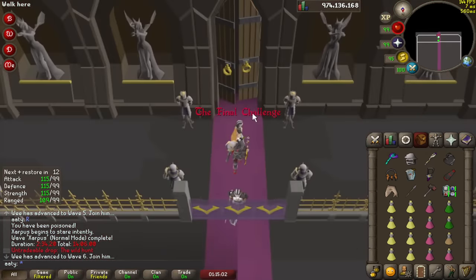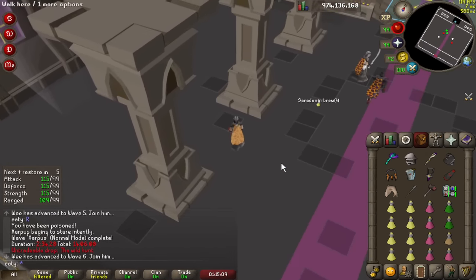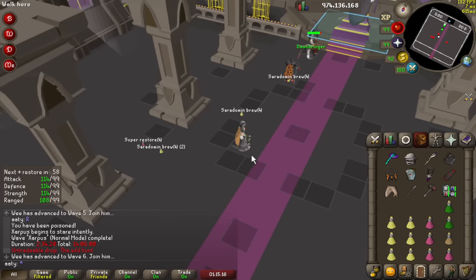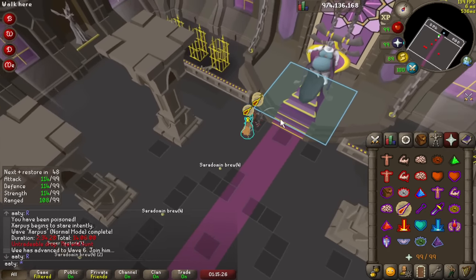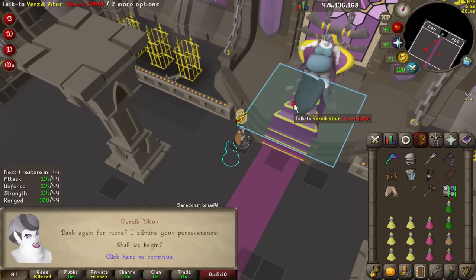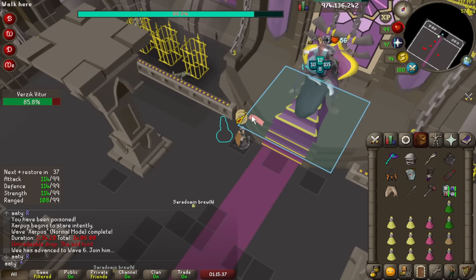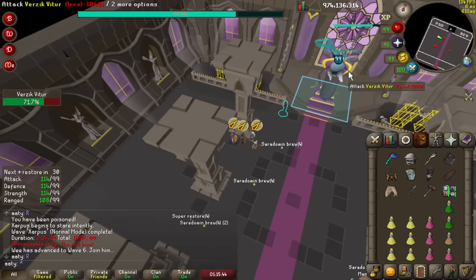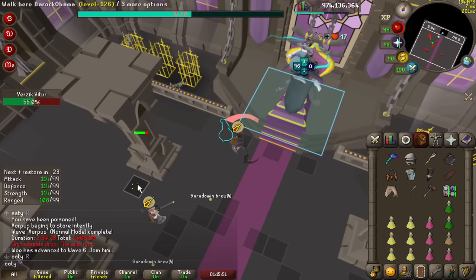Now let's go to Verzik. We're going to be swapping the Dawnbringer between all four of us at the start. As a learner you might be asked to drop some brews and a restore — this is in case you die so the team can use your supplies to clutch up. It's completely fine if you die at Verzik, but try to get through P1 and get experience at P2. The P1 fight is actually fairly simple. We're going to play mage with melee and attack boss. We look at the orb order on the top left of the screen — I am last, so the staff needs to pass hands three times to get to me. Here are the staff attacks — it gets dropped to the second person. I do four attacks on boss and then run back, then watch for the clap.